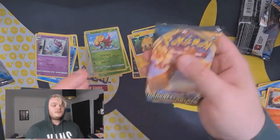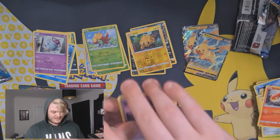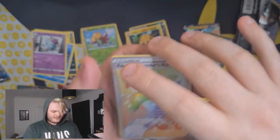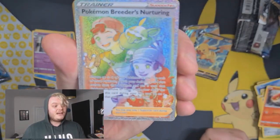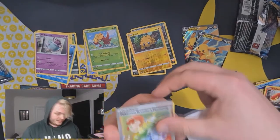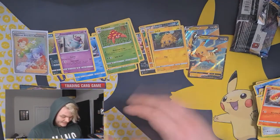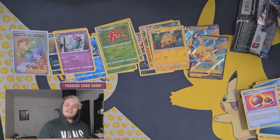Here we go - Darkness Ablaze! Let's get into it. Darkness Ablaze is the series that got me back into Pokémon really - when I saw what was coming out I was like, ooh, that looks cool. Rapo Rare, Breeders Nurturing - that is a sick pull! That's a sick pull! Going to sleeve that up. A Parasect, Decidueye, Jigglypuff, Dunsparce, Struggle Gloves. That makes this whole opening so worthwhile.